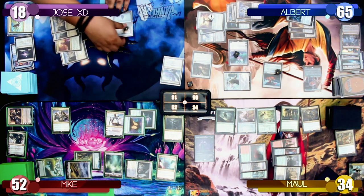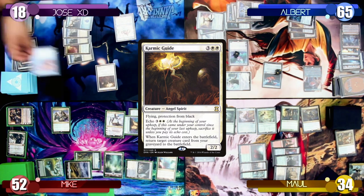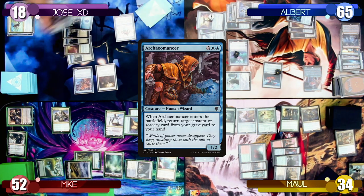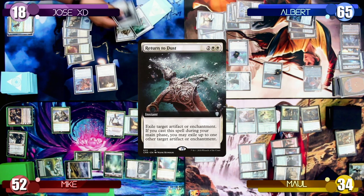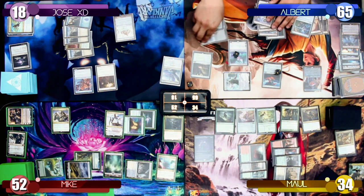Turn 9 starts with Jose playing Karmic Guide. When he enters the battlefield, he returns the Archeomancer to the battlefield. When the Archeomancer returns, he brings back Return to Dust to Jose's hand. With nothing else to do, Jose ships the turn to me.